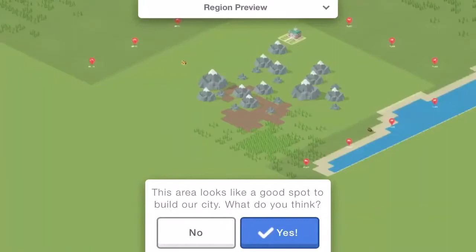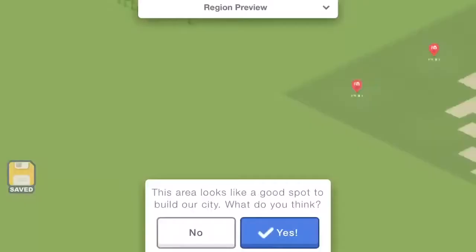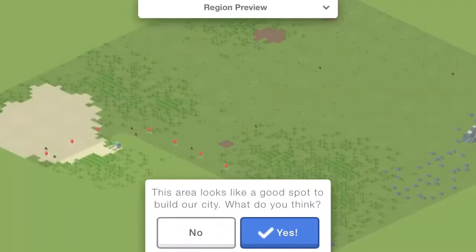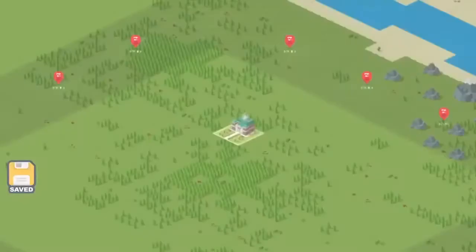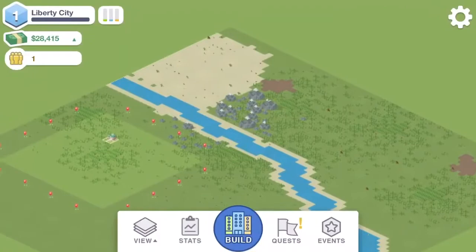New region generated. Oh no, this looks like a terrible spot to start our city — that's a lot of mountains. I don't like that spot. New region generated. Yeah, I like this better. I kind of don't like that it keeps trying to start me out on the edge of the map. Let's see if I can get one that starts me more towards the center. Yeah, that's good enough — this is a good spot to start out, and we have this nice river right here that we'll be able to build up to fairly quickly.